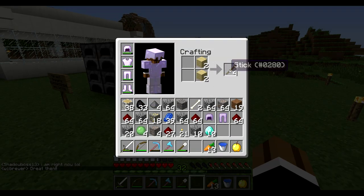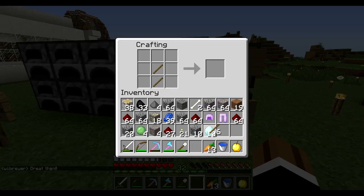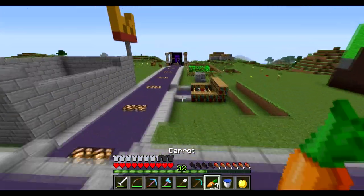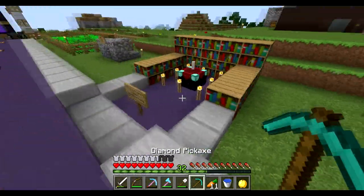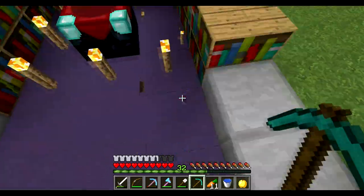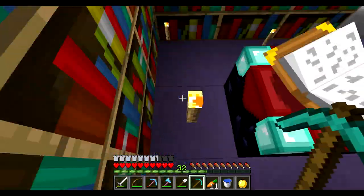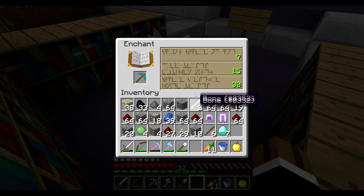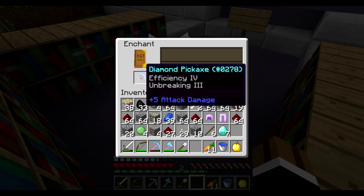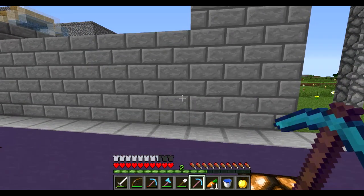Let's enchant a diamond pick and see if we can get silk touch. I was working on designing in creative for the nether hub and it's looking really cool — it doesn't take that much quartz, it takes more stone brick which is easy to get, and also wood. Let me take all of that back. We should get a 30-level enchant. Let me pick up all the torches.